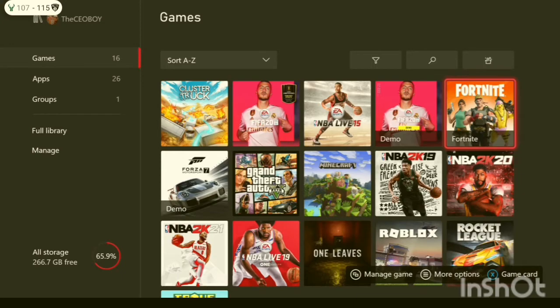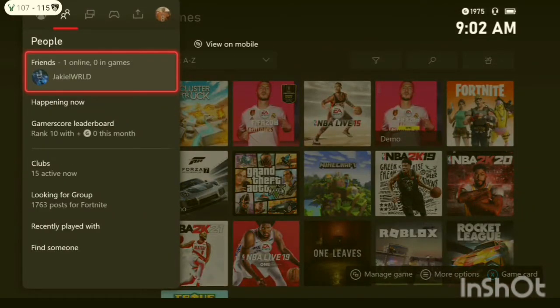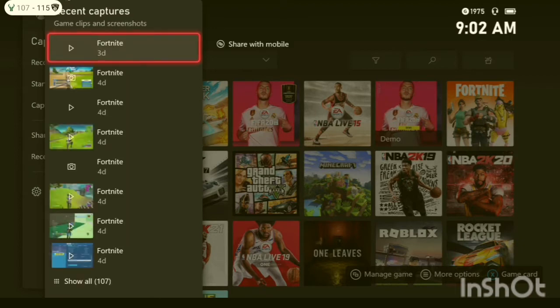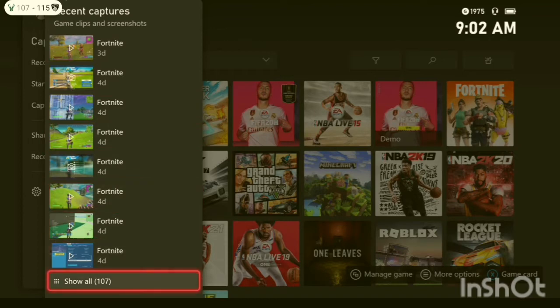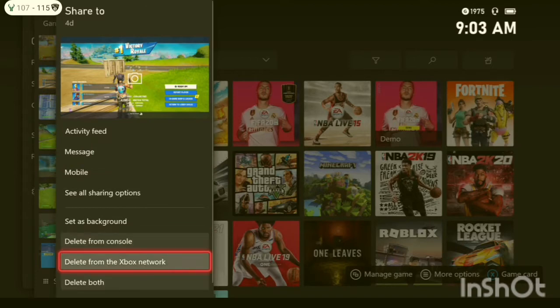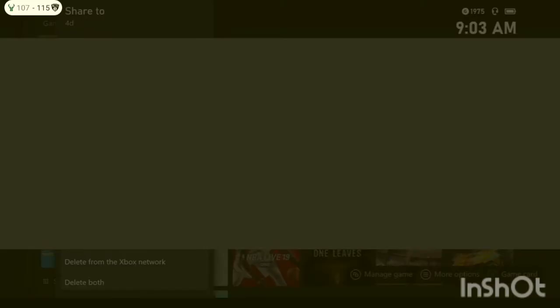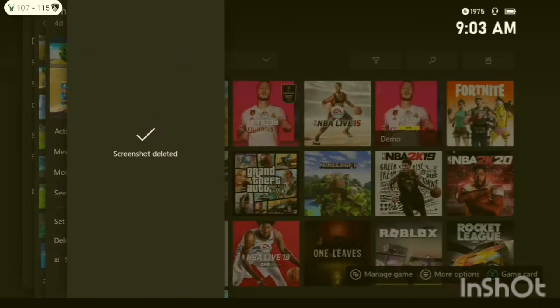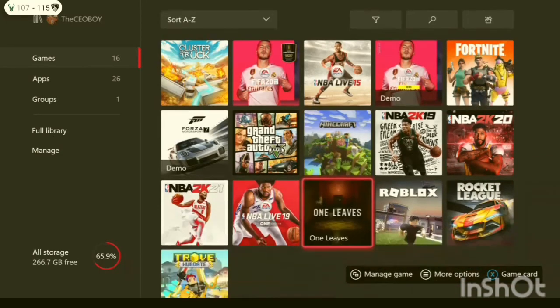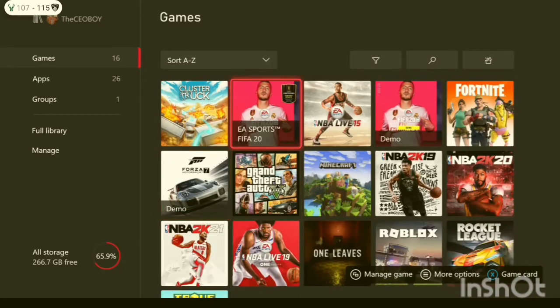If you still need to save more ping, go to where you can find all the videos you've recorded. On Xbox, just go to recent captures. Here you can see all the videos you've made, and any ones you don't need you can just delete — delete from console. I can still keep it on my mobile device so I can upload it or use the picture as a thumbnail.